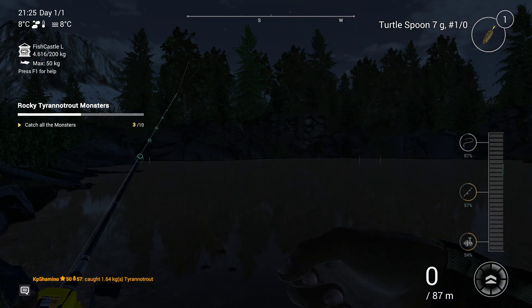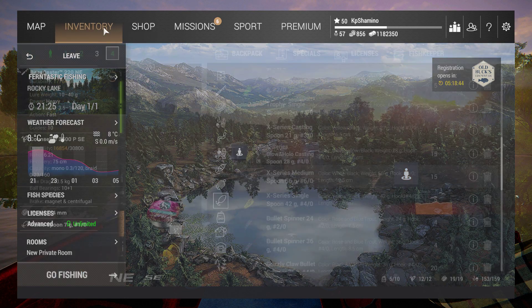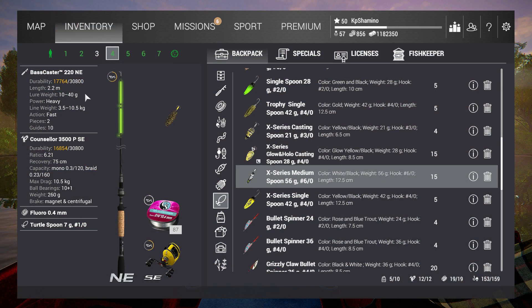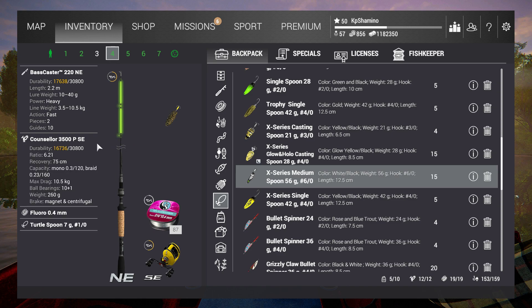The nice fellow is here again. Let me show you my setup to end the video: Bass Caster 220 NE — you don't need the NE version, just use something else, I think you can even go with the Jig Winger. The Consular 3500, P SE2 Fluoro 0.4 — I'm spending all my fisherman bait coins on gear. And then the Turtle Spoon 7g. A very quick tutorial guys, thanks for watching, have fun, bye!